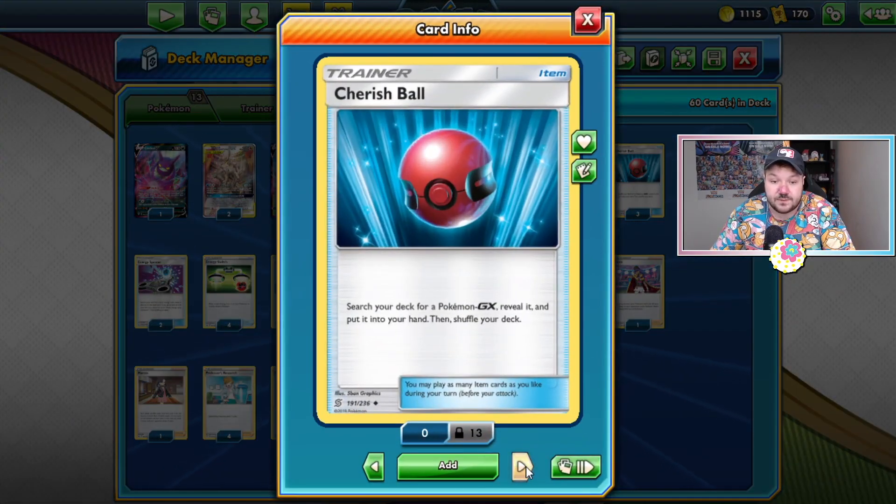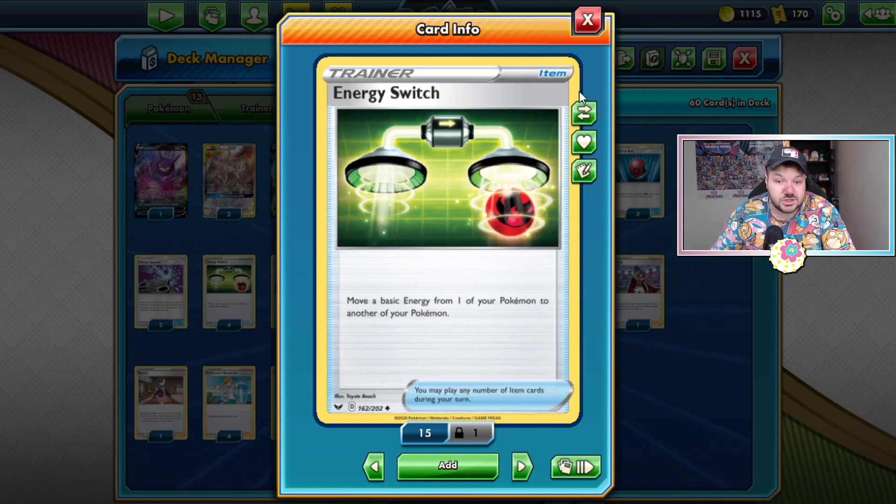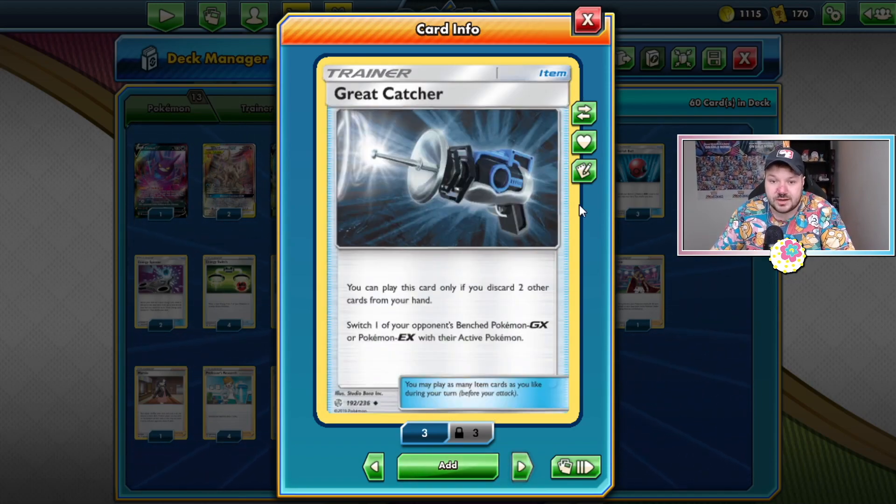Cherish Ball allows you to search your deck for GX cards — Dedenne GX, Mawile GX, or ADP. Energy Spinner allows you to get that turn one or turn two Altered Creation pretty guaranteed. Energy Switch allows you to go Metal Saucer onto a Zacian, then move that energy to the active. The same way that you want to knock out GX and V Pokemon — previously knocking out two prize card Pokemon — it's now knocking out two or three prize card Pokemon. So the Dedenne GX sitting on your opponent's bench is a great catcher away, and this allows you to play cards such as Professor's Research in the same turn.